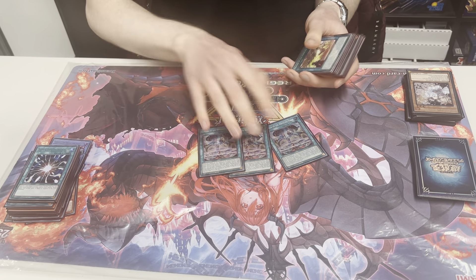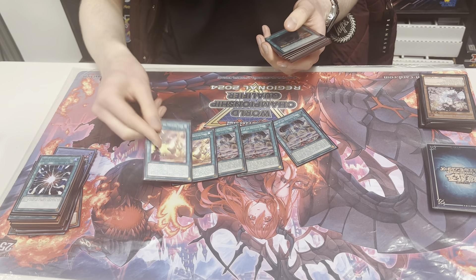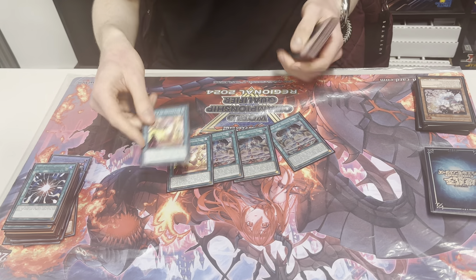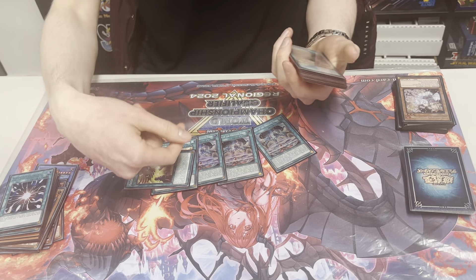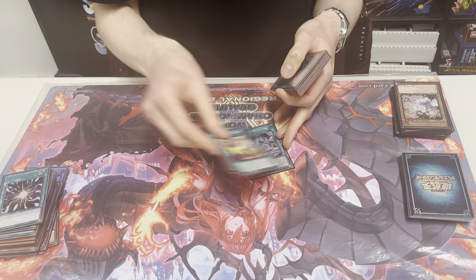Voiceless spells and continue spells are crazy — same with playing around Super Poly. People just don't expect it. If Lowe's chilling in grave and you summon the guy, Lowe comes back with the trap and they have to deal with that. And the Souravis.